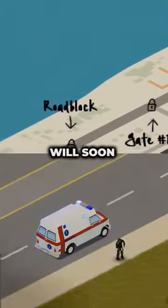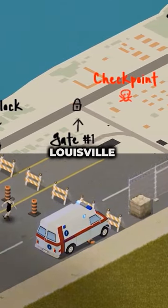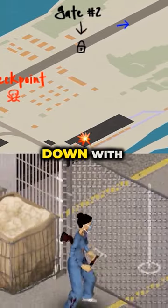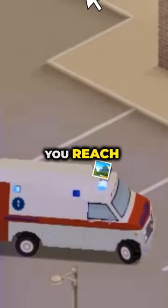Return to the highway and continue north. You will soon hit a military checkpoint with obstacles and fences that will prevent you from reaching Louisville. The roadblocks can be picked up and moved. The gates can be opened or knocked down with any melee weapon with a few hits. After that, continue north until you reach the city.